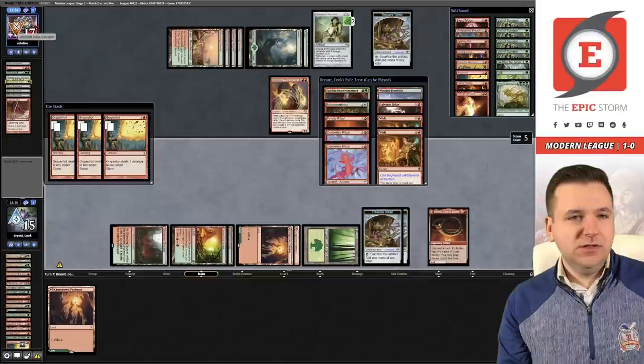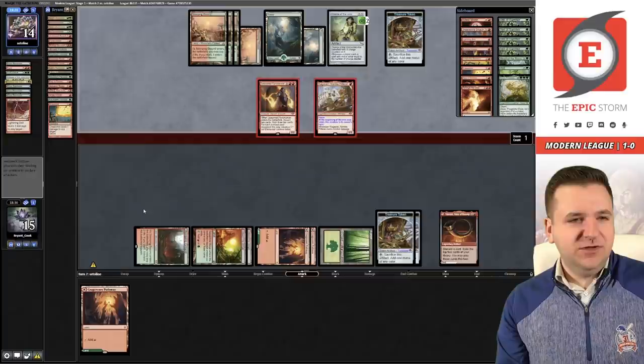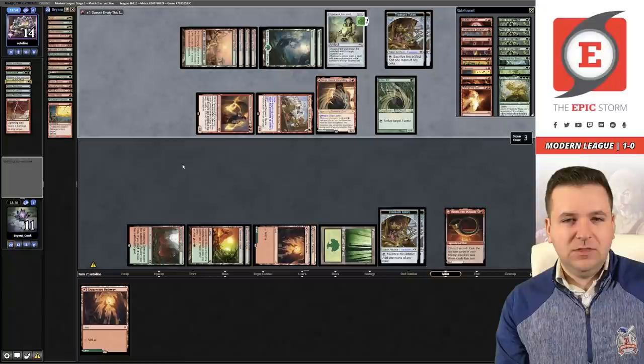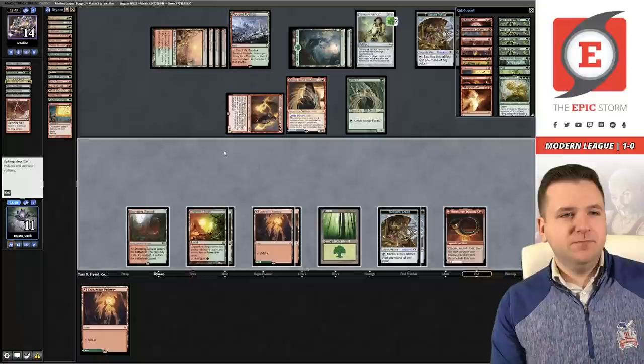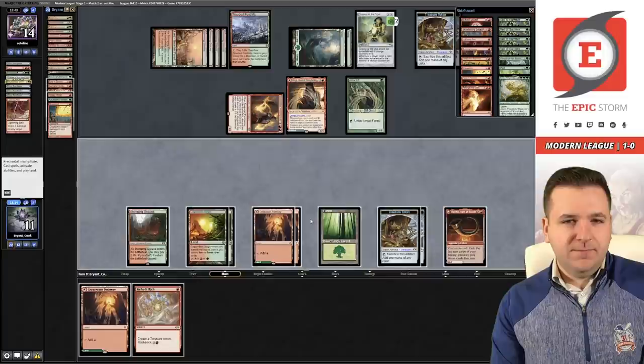Let's see if I can make a comeback. If I miracle a Reforge the Soul, that could do it — we have two Reforges left in our deck. Dash monkey — we take four, down to eleven. They hit our Birgi. That was not good for me. I'm a little disappointed in myself for playing into Bolt when I didn't need to.